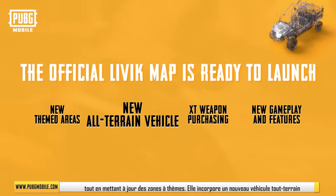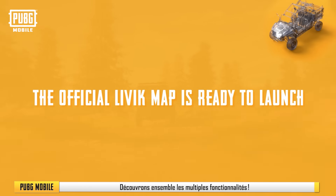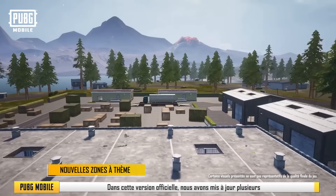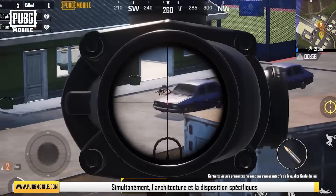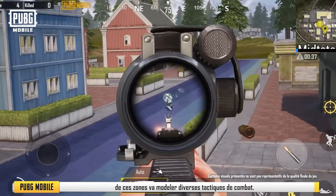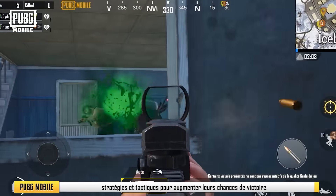At PUBG Mobile's exclusive 2x2 size map, Livik matches are short, fast-paced, and action-packed. The official version of Livik retains most of the elements from the beta version while updating several themed areas, adding a new all-terrain vehicle, and introducing new weapon acquisition methods and interactables. Allow me to walk you through the many features. In the official version, we've updated several themed areas for players to enjoy and explore. The distinct architecture and layout of these areas will shape different battle tactics — players must take advantage of the terrain and adopt different strategies to increase the chance of victory.